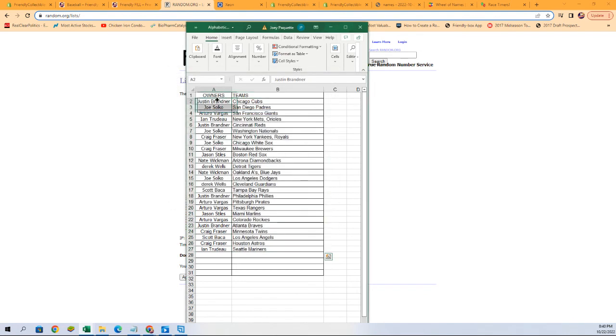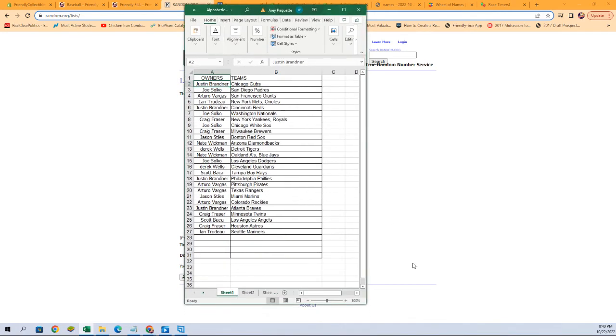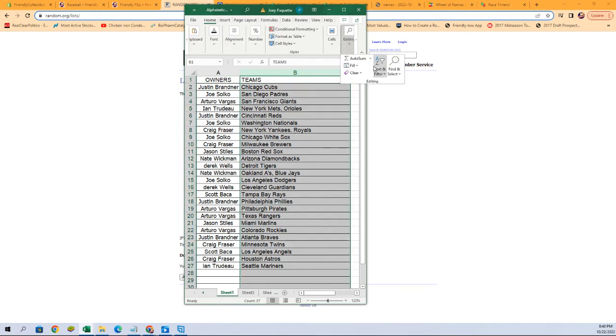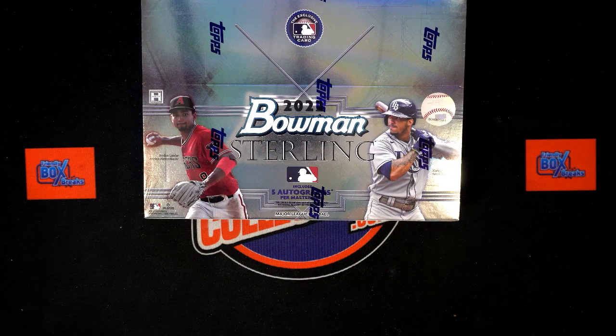All right, there you go — Justin B, you've got the Cubs; Joe S, you've got the Padres. Let me get a little zoom on there for you so you can see it again. What I'll do now is sort by team names — that's going to alphabetize the teams but keep the owners with their teams. That's just to make it easier for shipping and all that. Any trades, let's make them happen now; if not, we'll dig in in just a few seconds.